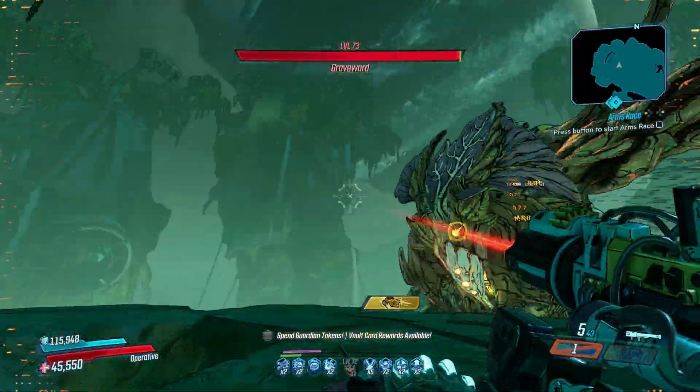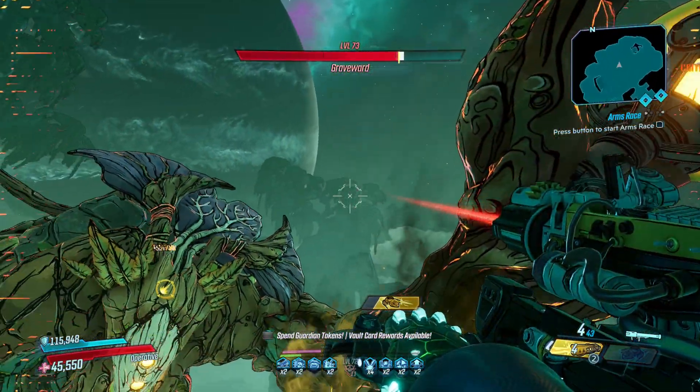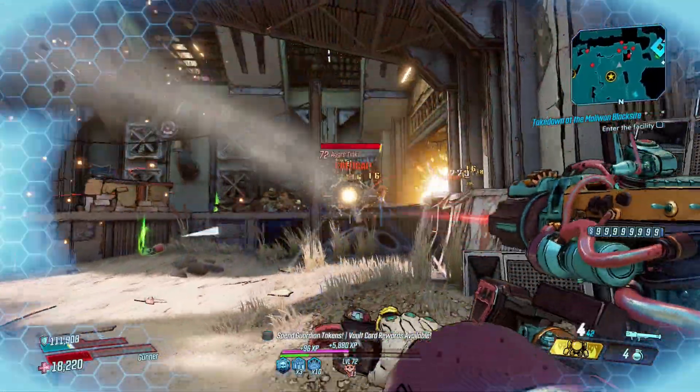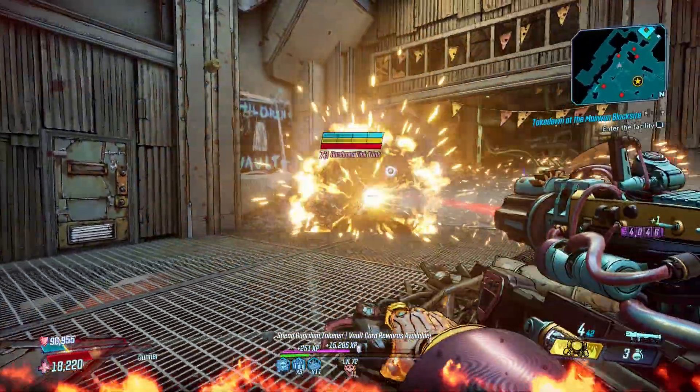I was pretty shocked when I found out that you can still control its rockets after hitting Eraser crits on Zane, which allows you to charge them up before wiping out the rest of that health bar. There's no other gun in the game that allows you to do things like that, and that's why it's such good fun.